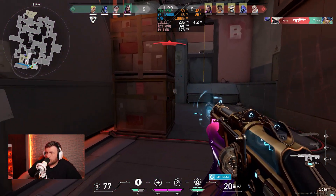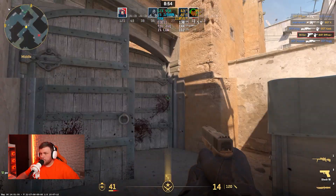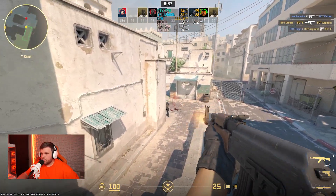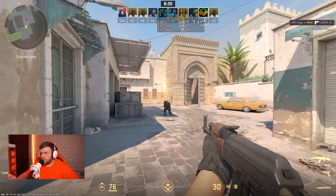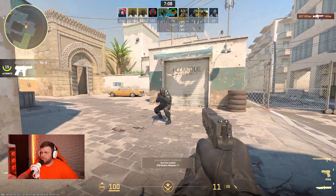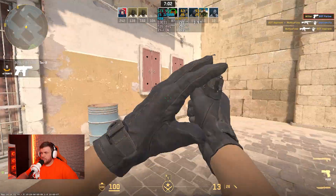CS2 is a little more demanding than the original CS, but the GTX 970 still did pretty well. On the high preset in a deathmatch we got around 120–130 FPS. Dropping to low settings, we got up to around 280–300 FPS sometimes, which is absolutely playable.